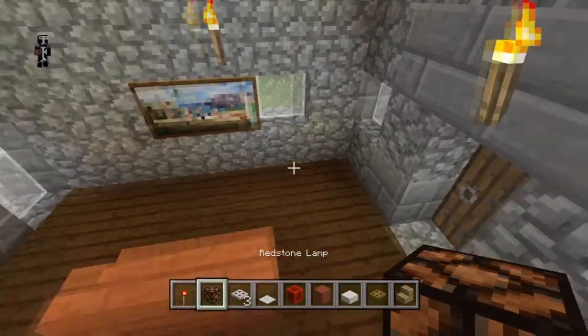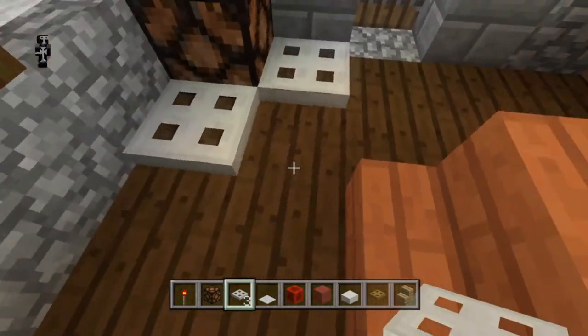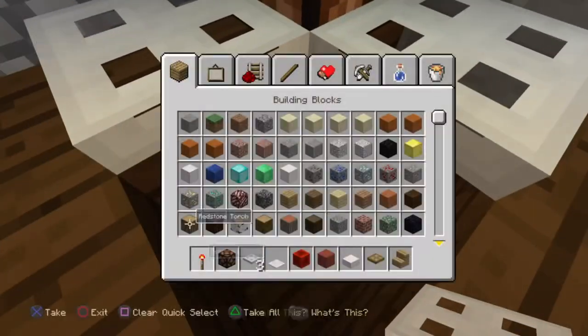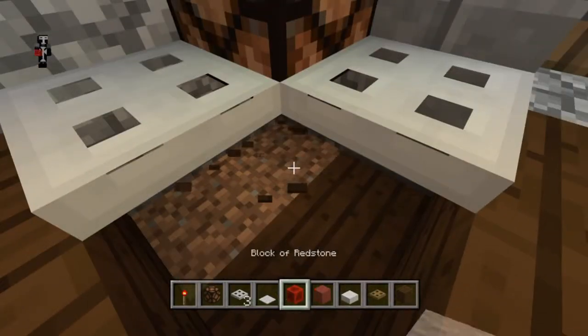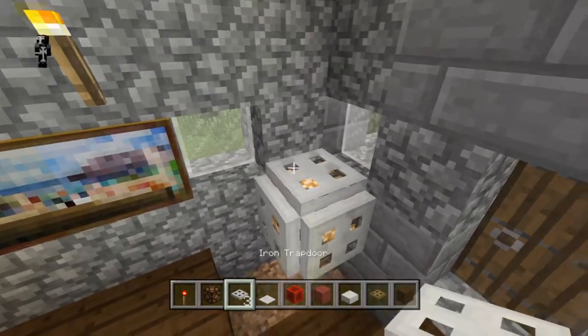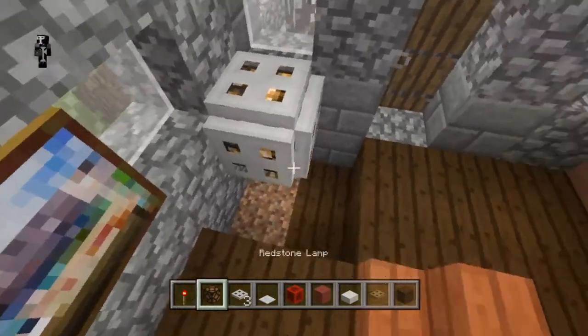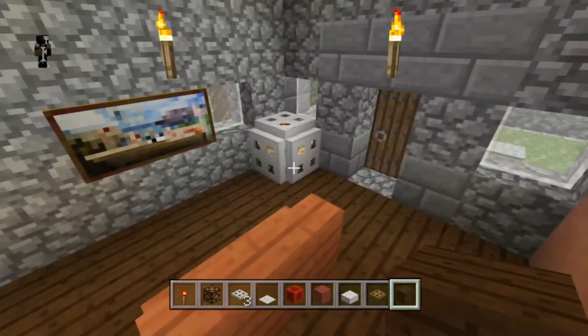The one for iron trapdoors is a little more complicated. To start with, before you power it, put the ones on the edges, on the sides of the block. You have to use a redstone lamp for this — unlike the other one, you can't use glowstone or whatever. Then put your torch down beneath it and it'll flip the sides up. After the sides flip up, you put the one on top.